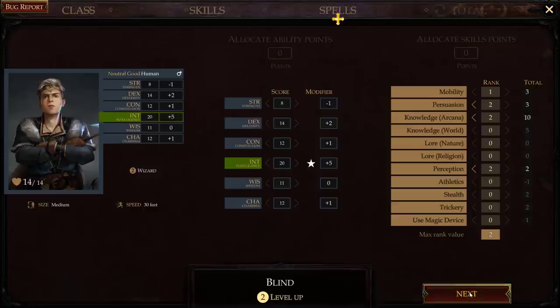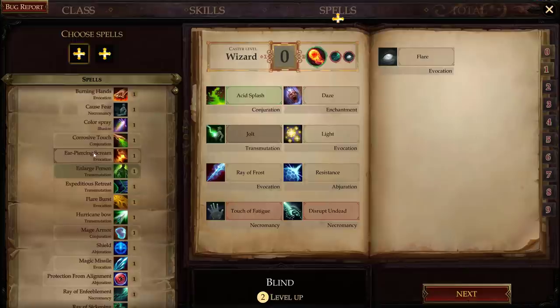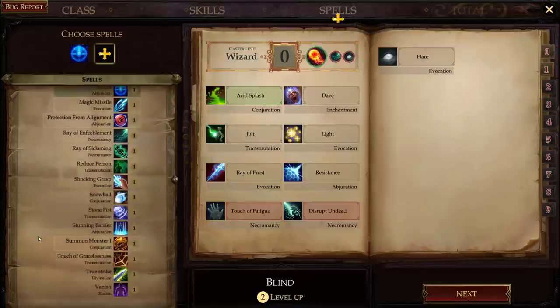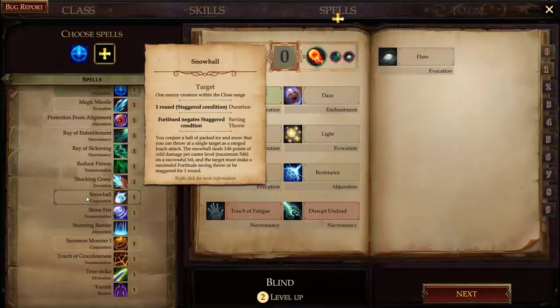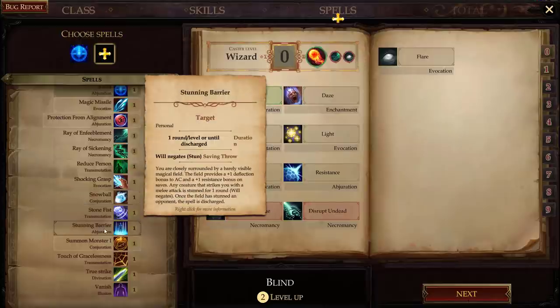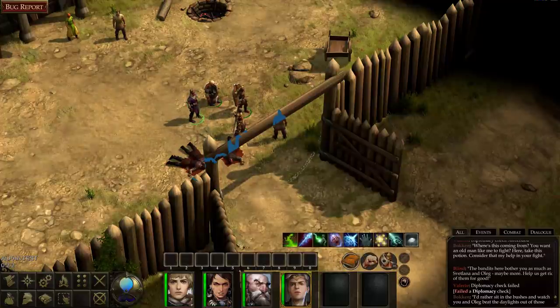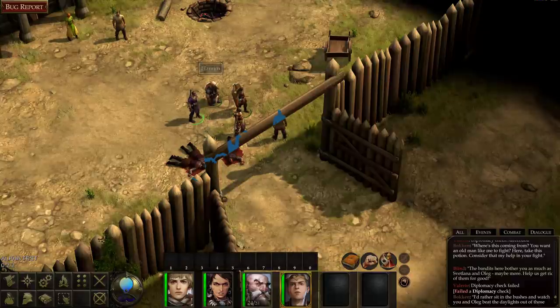Leveling up the cleric — give him Knowledge: Religion. Now leveling my wizard again: he gets a few more hit points, not many since wizards don't get many per level. I can pick two more spells. Looking at options: Color Spray, Shield, Snowball — snowball staggers guys and doesn't kill, does six damage. There's also Stunning Barrier: plus one deflection, once it stuns an opponent the spell discharges. Let me grab Shield and Snowball, and also Stunning Barrier for later.